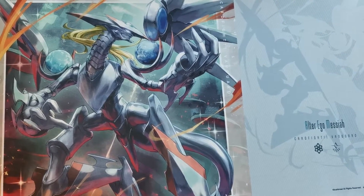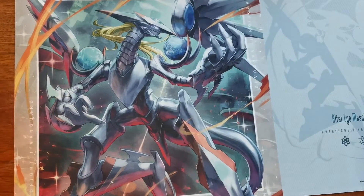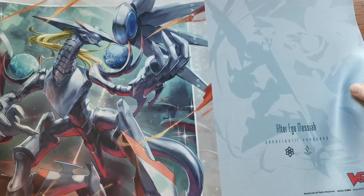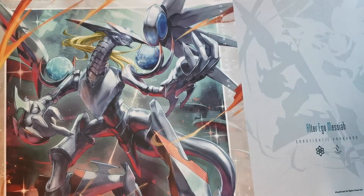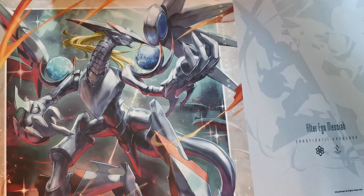There is the beautiful Alter Ego Messiah playmat — it doesn't entirely fit in the screen. It says Cardfight Vanguard on that side, and you've got the little Vanguard logo on the other. So that is everything — glad we got that sorted. It looks like there was a tiny dead spider that came with that. Oh, very rude. Thank you Bushiroad for sending that along.